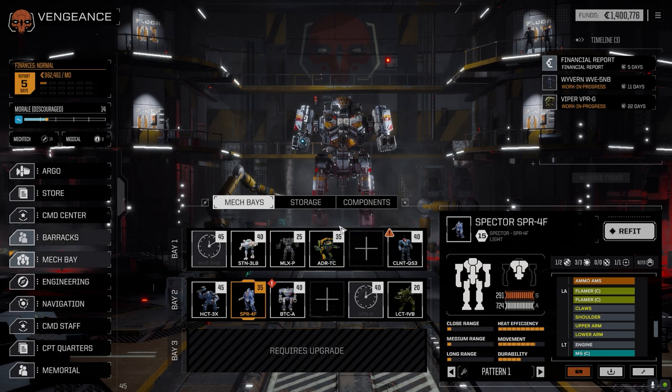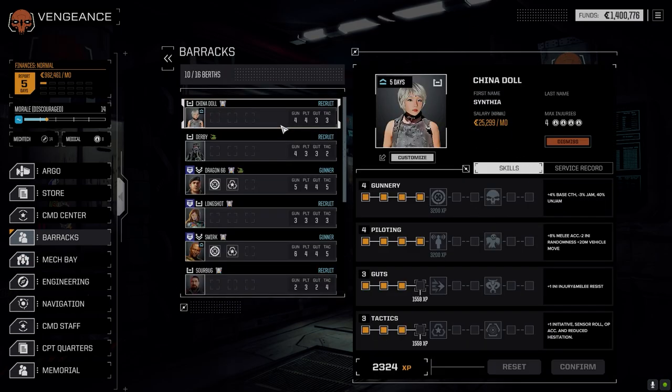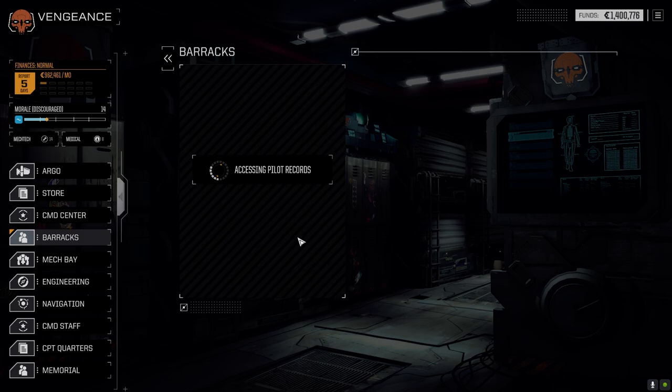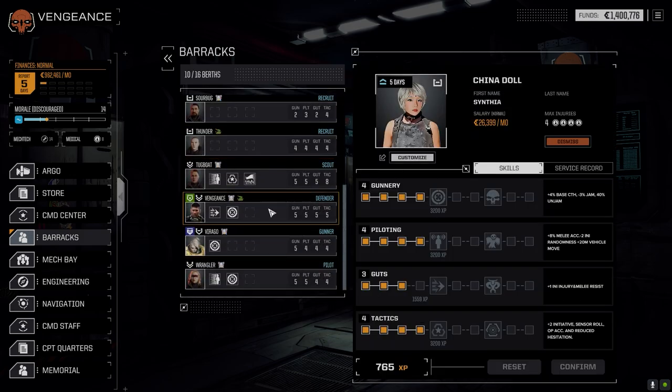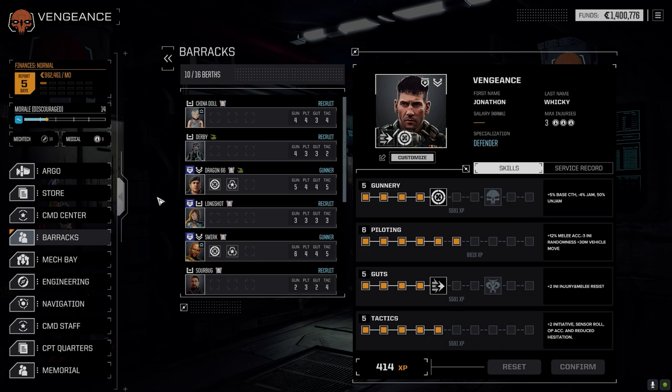Let's have a quick look at the barracks — we do have some points to spend today. We're going to go Tactics on China Doll for a bonus initiative, plus being able to see enemies a little better is always helpful. Then for Vengeance, we have some points going straight into Piloting for the additional melee chance to hit, and minus three to initiative variable, which is good.